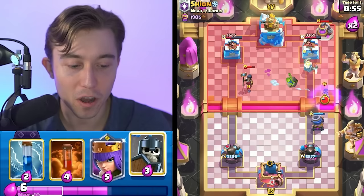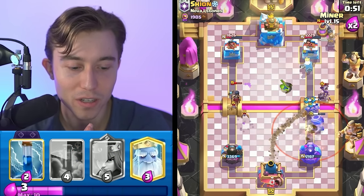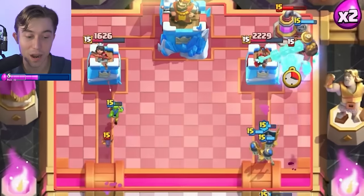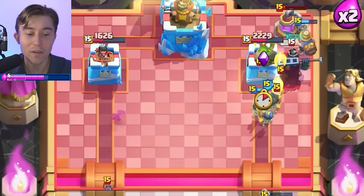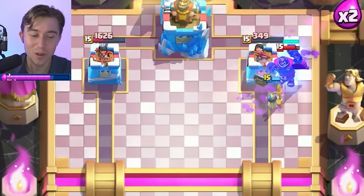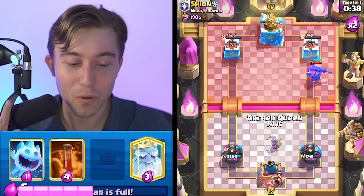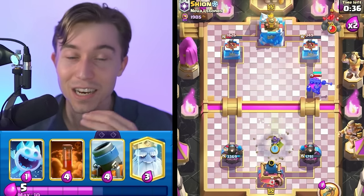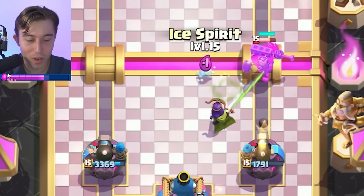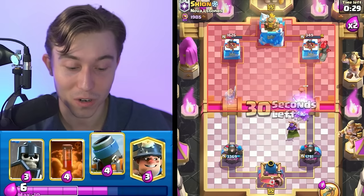I'm going to drop the Miner on top of the Elixir Collector. We know that if he goes for Evolved Bomber, it's going to do a lot of damage towards my tower because it's a broken card — even after multiple nerfs. They nerfed it before it was added into the game and then did another nerf where its range was decreased, but it's still broken, still beyond unfair. For two Elixir to do that amount of damage to my tower, I just don't even understand.